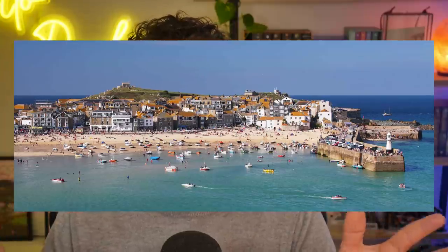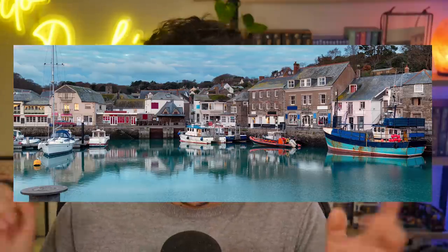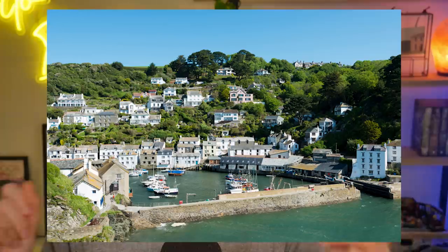If you don't know what Cornwall is or what it looks like, I'll put a few pictures up now of some of my favourite areas like St. Ives, Padstow, Mousehole, and Polperro. They're all these lovely little seaside harbour towns — very old, going back hundreds and hundreds of years, as does the history in Cornwall. They've got so many good legends and myths, and we're going to be delving into that a little bit as well.